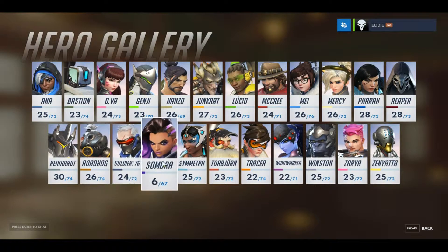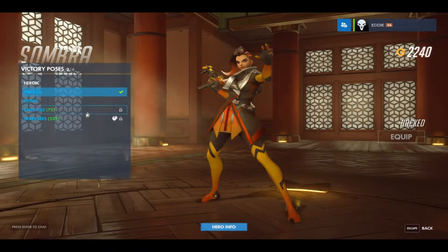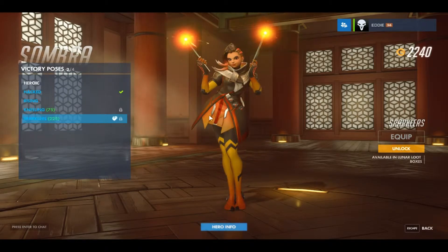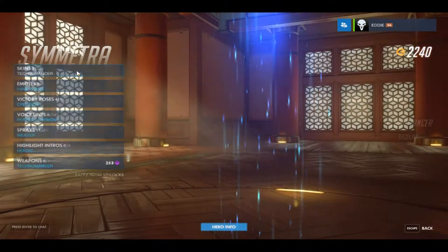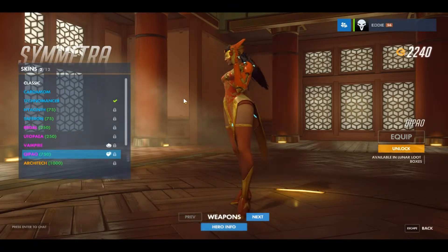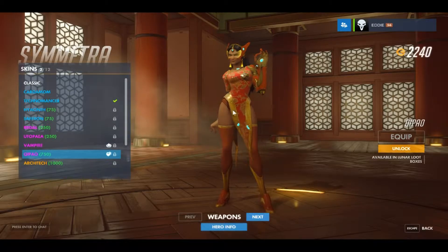Then we'll go to Sombra who doesn't have a skin but did get a victory pose called Sparkles. Next up for skins we'll go to Symmetra.